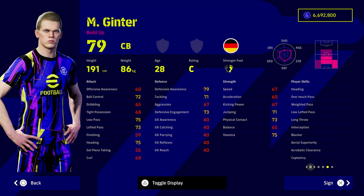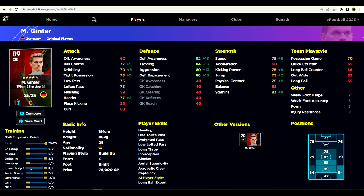Next up is Ginter — a similar player, similarly priced, but a bit taller than Vardiel, making him a good pairing for a cheap budget center half partnership. He's got interception, blocker, and one touch pass, which is huge for where v2.4's gameplay is at the moment. He also has low lofted pass, weighted pass, aerial superiority at 191cm height, and excellent tight possession — which is going to be a big feature of v2.4.